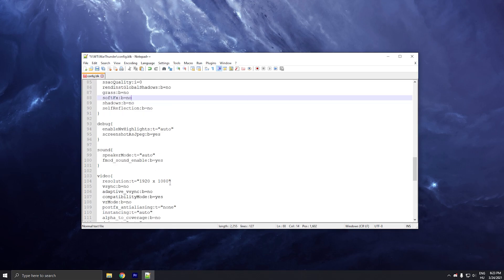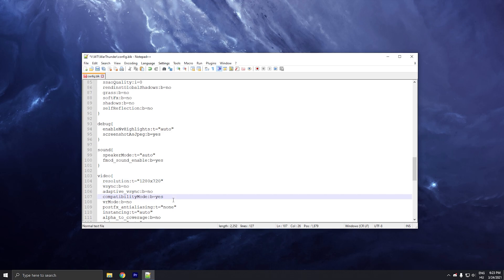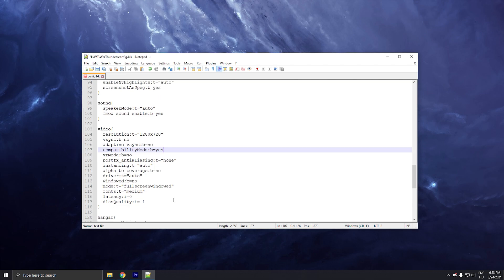Here we can set the resolution for the game. I think HD resolution is good, so just copy that. Or if you don't want to go lower than Full HD, you can keep it as it is.